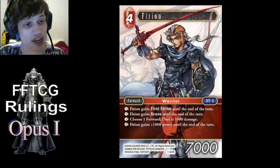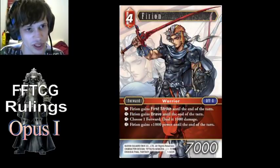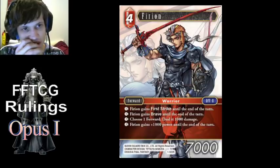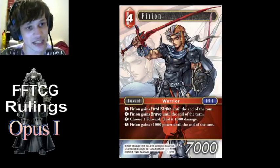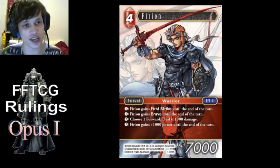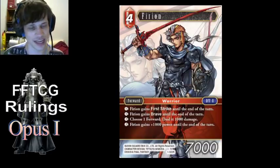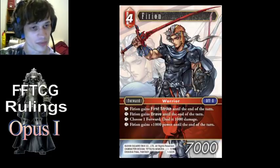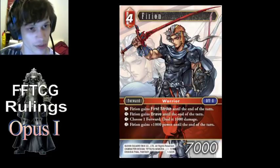Firion — this is generic CP mechanics. Those first two abilities both cost 1 CP. You cannot discard one card to pay for both of them at the same time because they're separate abilities, so you have to activate them separately, which means you have to pay for them separately. There's no floating CP in this game, so if you discard a card to pay for one of them, the extra CP disappears, and when you go to pay for the next one, you have to generate more CP somehow.